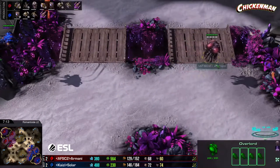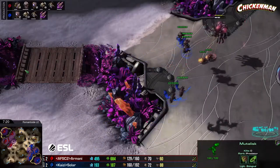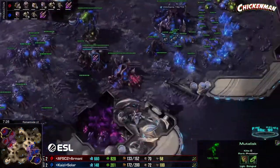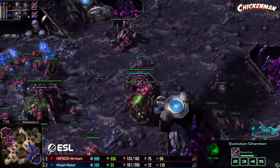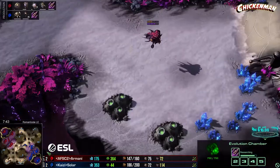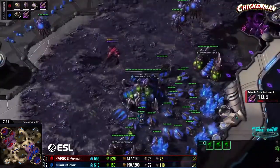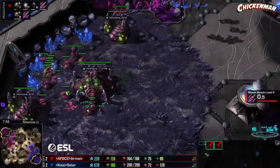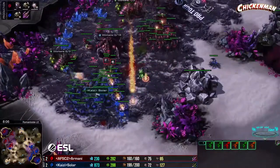A bane drop is attempted here — Solar spotted it, sending the overseer to follow. The mutas get scouted so Armani knows it is in fact mutas. The banes are going to drop out — he's going after the overseer. Plus-two finishes for Armani right before that happens — a big advantage for his roaches. Handful of lings going to hit the third base. Mutas grabbing a queen with nice micro, keeping all the mutas alive.